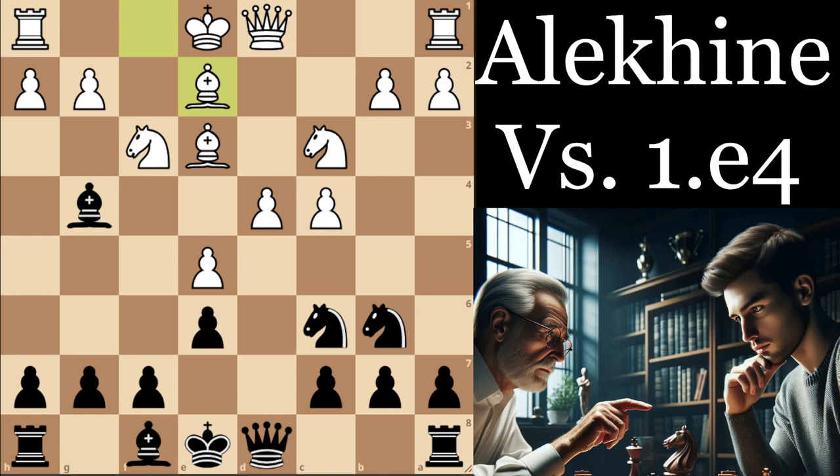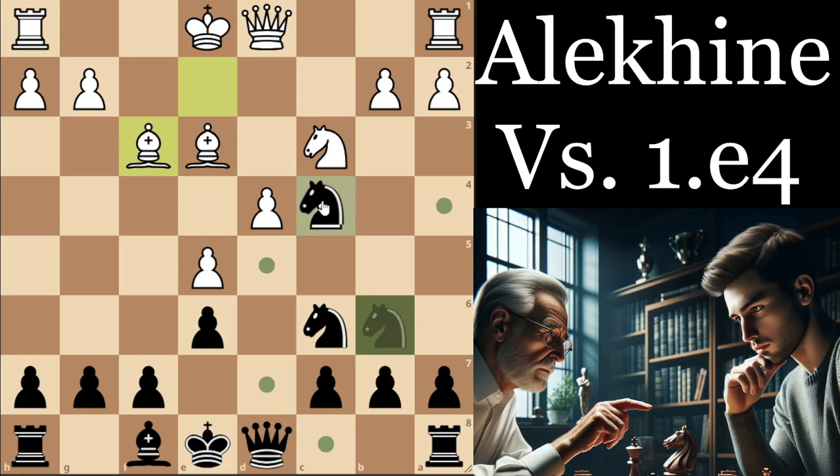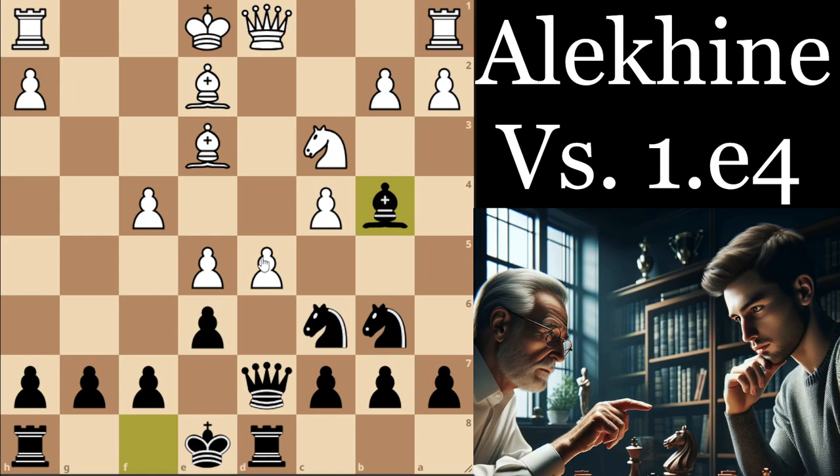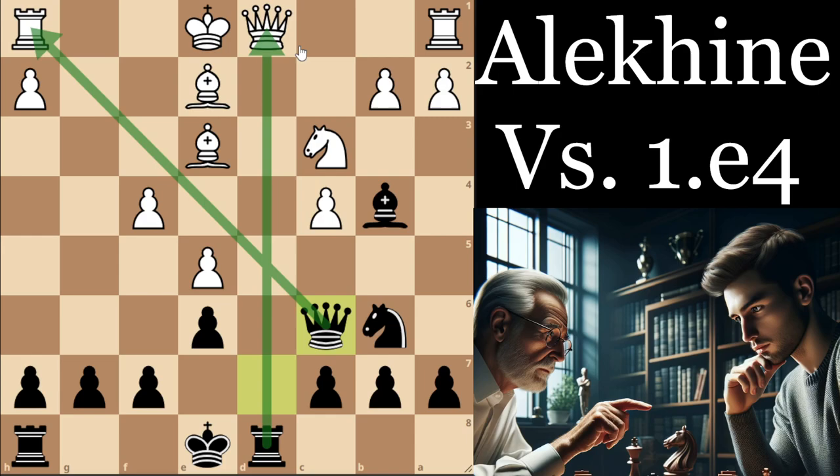After bishop e2, black played bishop takes f3. Of course bishop takes f3 would run into knight takes c4 here, so for this reason white plays g-takes-f3. The move queen d7 is an interesting alternative for black, but I think objectively it's probably not very good. In the game, white played f4, which was not so great. With this tricky move bishop b4, and after d-takes-c6, queen-takes-c6, having the attack on the queen and the rook, black was able to use these tactics to stay afloat and get a reasonable position.